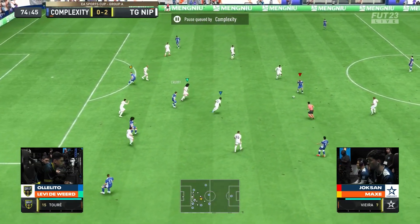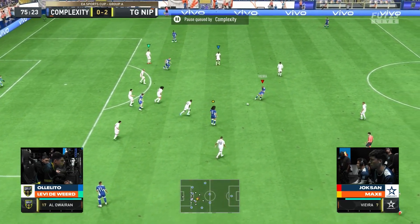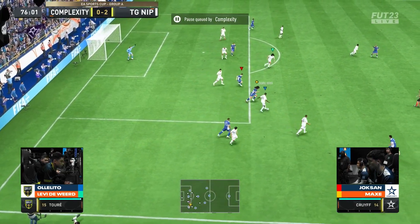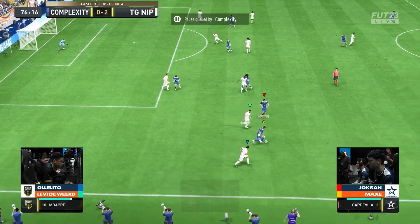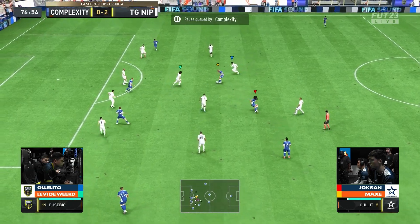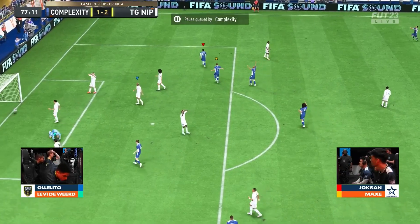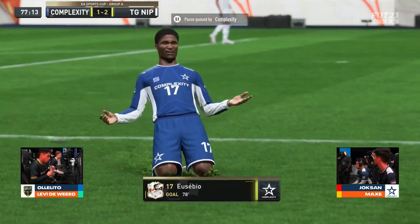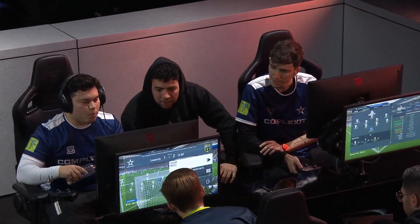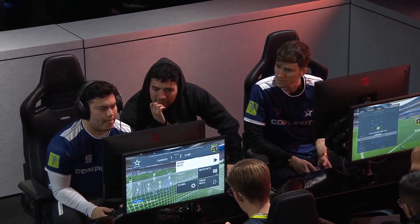Similarly to what we saw Cameroon do in the World Cup today. Hullet needs some help, gets some help — look at the bodies behind the ball for TG-NIP. Mbappe — comes to nothing. A quick steal away. Plenty of bodies in the middle. Eusebio — maybe he can strike, and he will! There is still hope yet for Complexity. Such an important goal at the perfect time. There's a lot of time to work with.